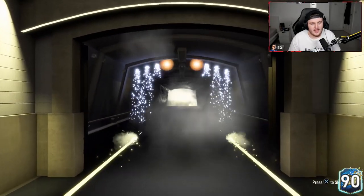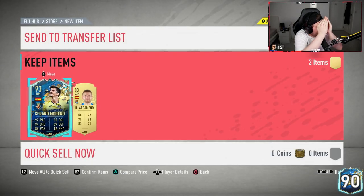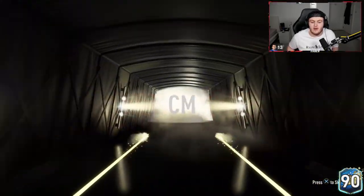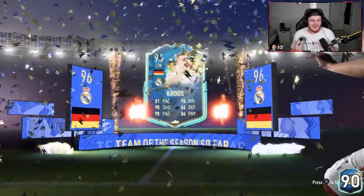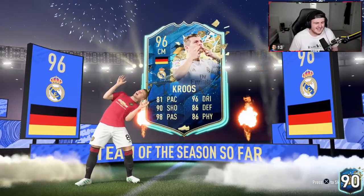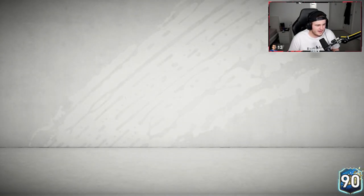There it is - we're skipping the first one, boys. You guys can find out before I do - I'm not looking. Who is it? Dub or L? That's all right - 93 Gerard Moreno is all right. Another blue, boys - come on. French, German - yes, we got Kroos, boys! What a dub, let's go! Tony Kroos, boys - let's go! 96 rated. Very, very good pull.